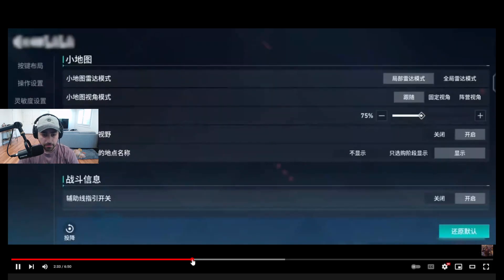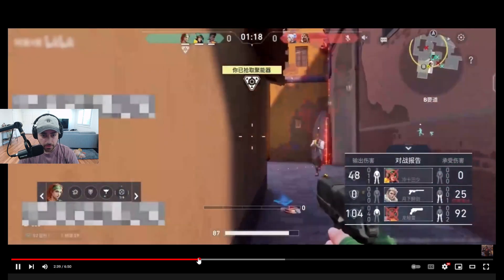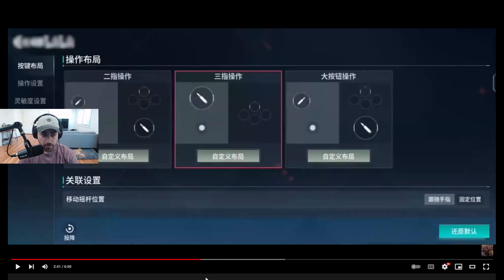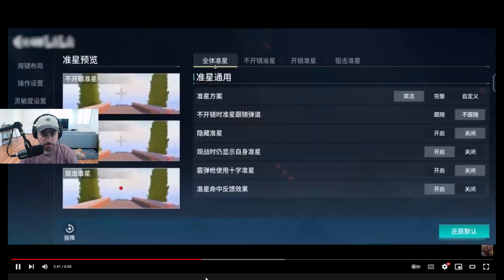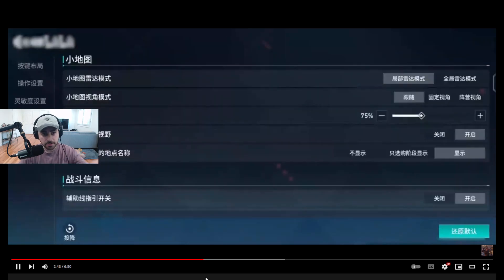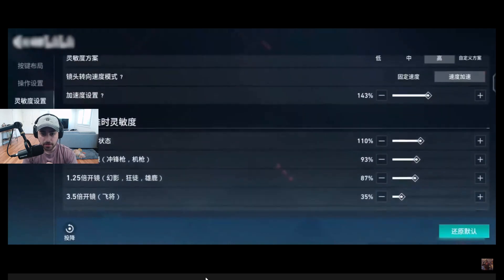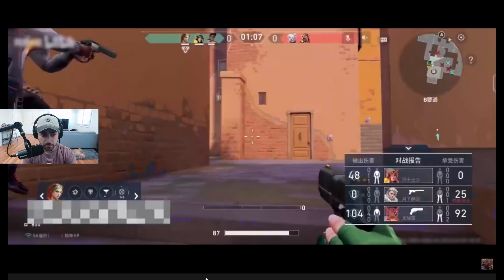Hold on — we went into some settings here. Let me pause this. I'm going to do some translation offline as well. It does seem like you have shooting on the right, shooting on the left, and a third option there as well. And then some more settings — sensitivities and crosshair settings.